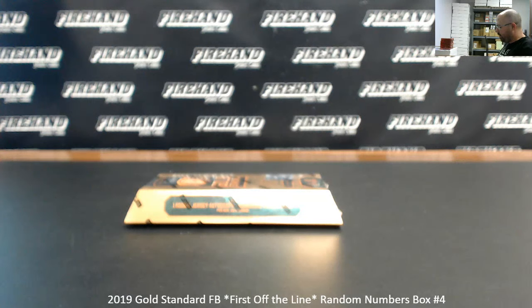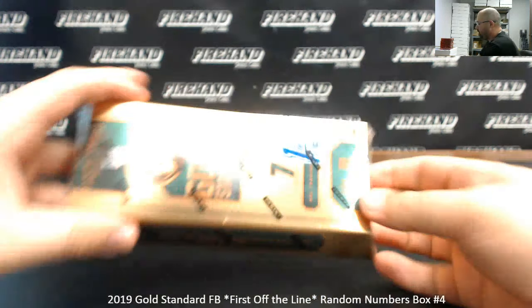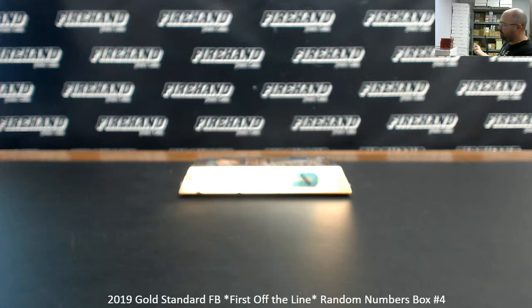We're doing a 2019 Gold Standard Football first off the line box — this is a random numbers box break. Thank you guys again for watching and joining, thank you for your support of Firehand, we appreciate it. 99 total spots, one for each possible serial number. Seven lucky participants are going to win a spot in 2018 National Treasures Football random teams.